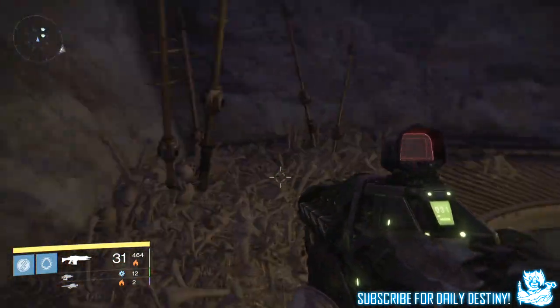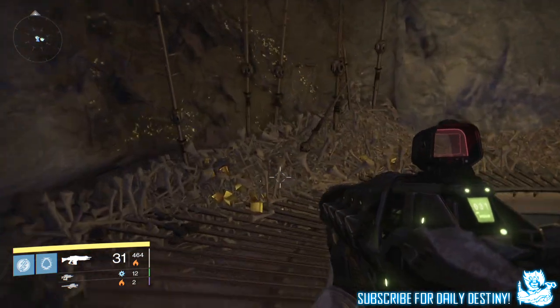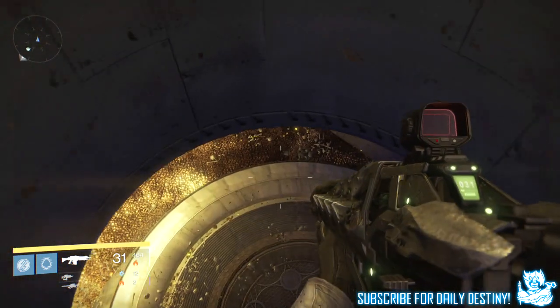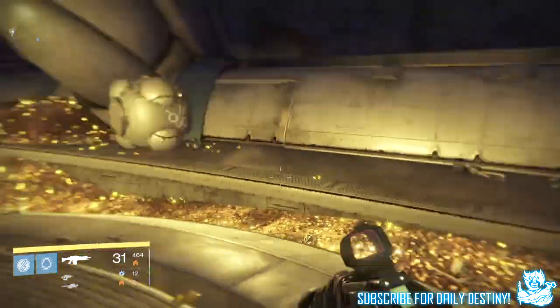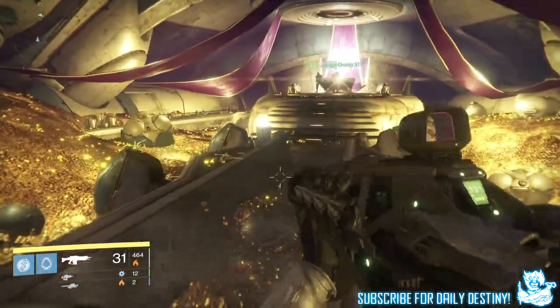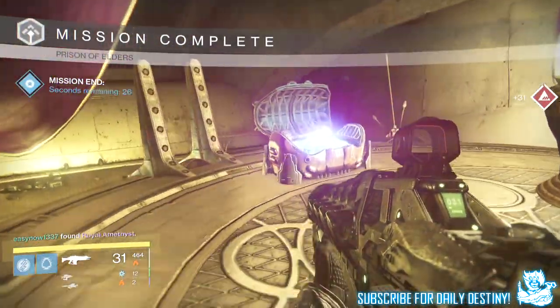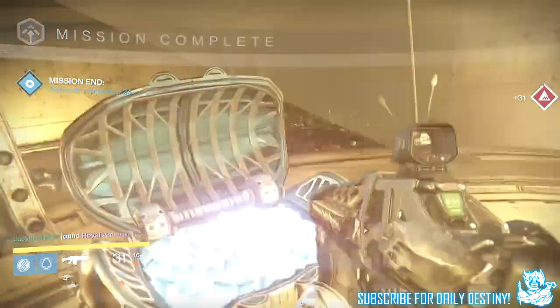Getting straight into my loot results: we all know the treasure room offers free chests. The main chest you need a treasure key to open, which you can get from the Prison of Elders or by farming ether chests. There are two chests either side — left and right. From the left chest I got five spirit bloom and one mote of light.